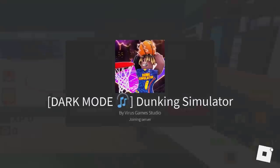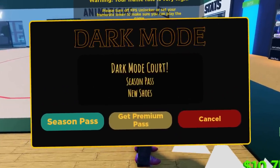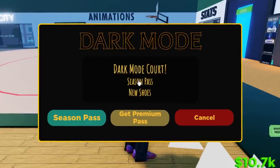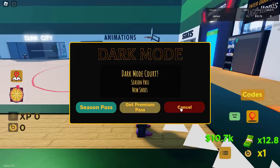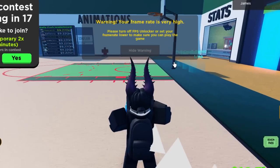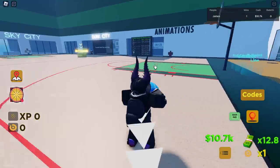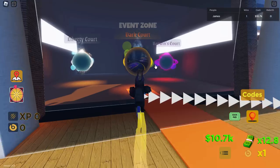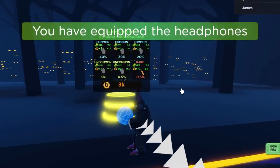If you guys have never played Dunking Simulator before, I think there's a little tutorial you might need to complete or skip before you get into the actual game. Look at this dark mode court — there's a season pass and new shoes, but I'm not going to spend Robux on that, I'll cancel. There's a warning about frame rate being very high — I'll just hide that. What we need to do is go over to the teleporters. We need to go into the dark court for the events. Hold Q to teleport, and here we go.